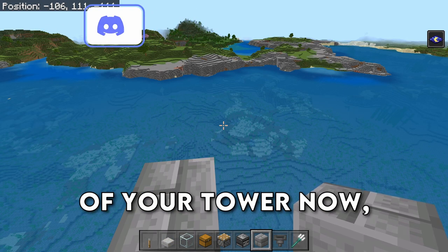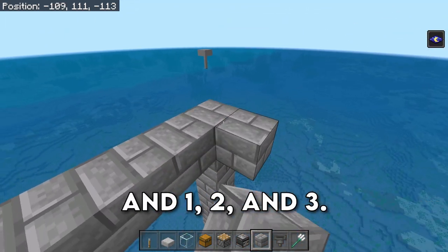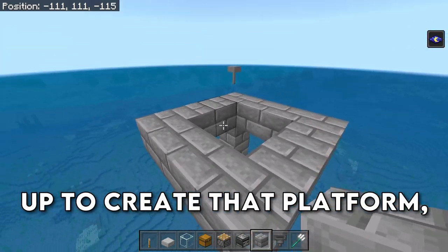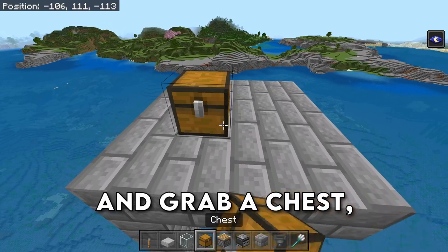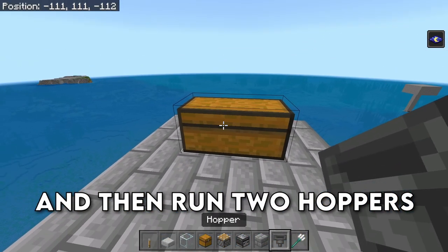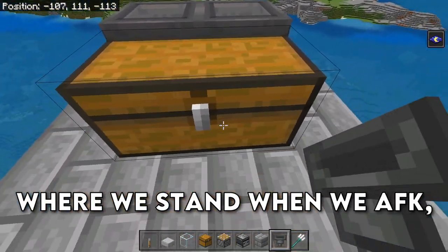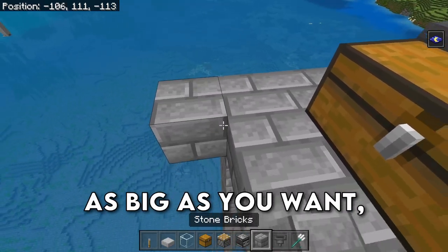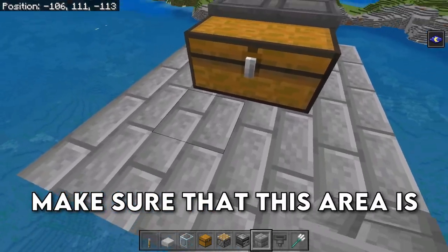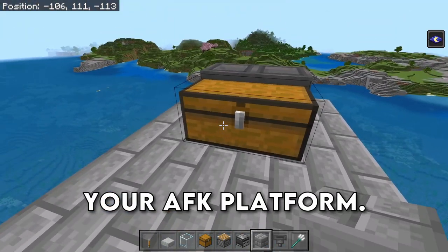At the top of your tower, we're going to build ourselves a 4x4 platform. Go ahead and connect these up to create that platform, and we're going to grab a chest, place down 2 chests in the center of the platform, and then run 2 hoppers into the back of that chest. Now this is going to be where we stand when we AFK, so make this place as big as you want — you can add another layer here, or build yourselves a whole room. Make sure that this area is lit up with torches or whatnot, so you don't have any mobs spawning on your AFK platform.